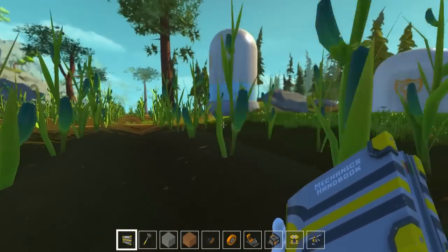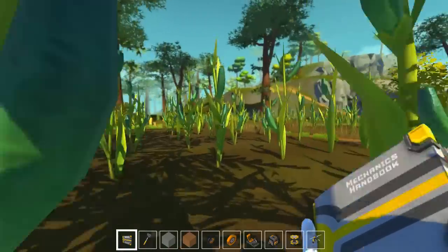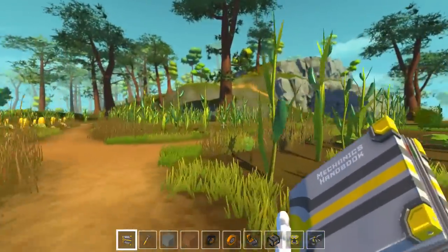We're back here, doing whatever. I'm in a cornfield and I don't see any launch pads around, which kind of sucks. Let's go stand on top of the mountain and figure out what we want to do.